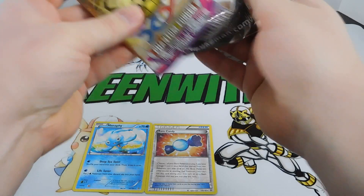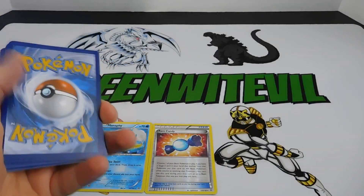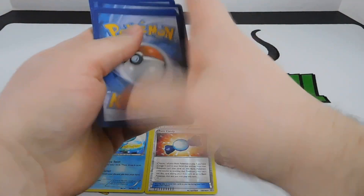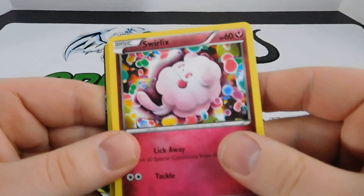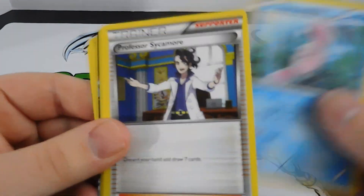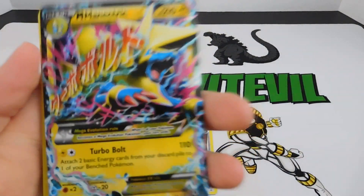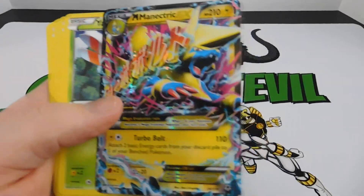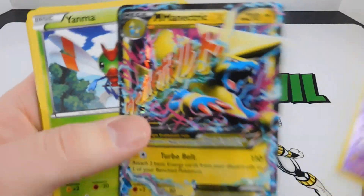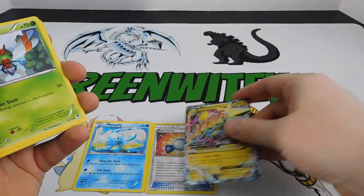One pack of Phantom Forces - not expecting much, just wanted to give you guys a video and talk about the pre-release. From Phantom Forces we got a Yanma, Pumpkaboo, Swirlix, Whismur... and then the rare - a Mega Manectric! Golbat is an uncommon but we pulled a Mega card which is great. We are doing good on these three packs.